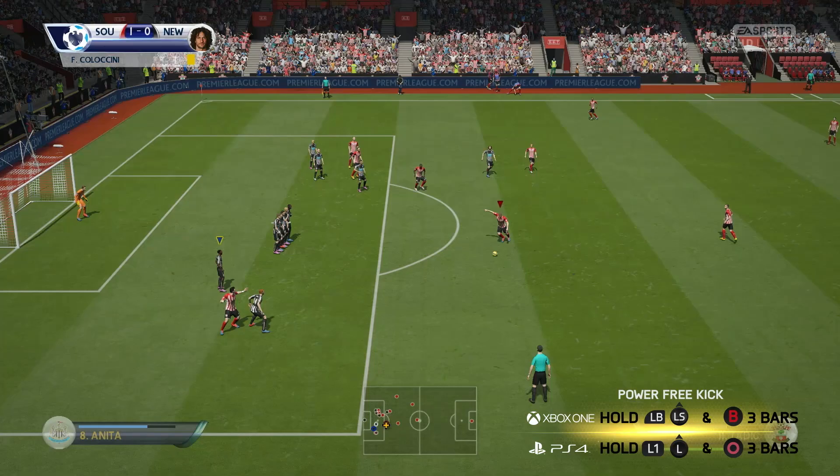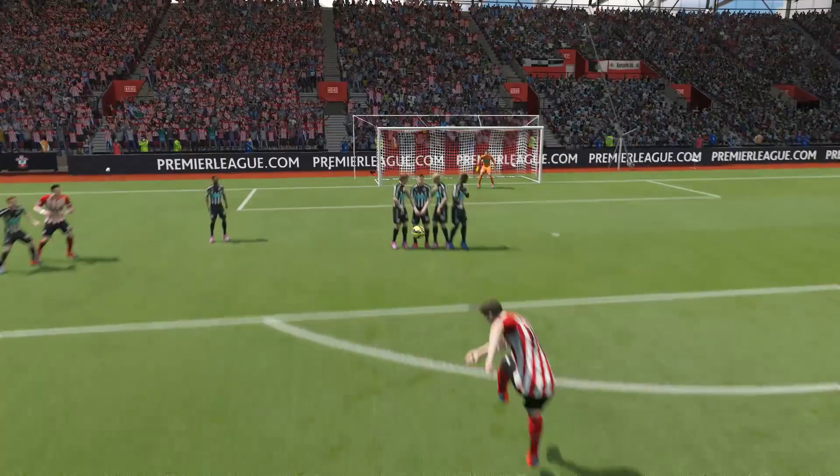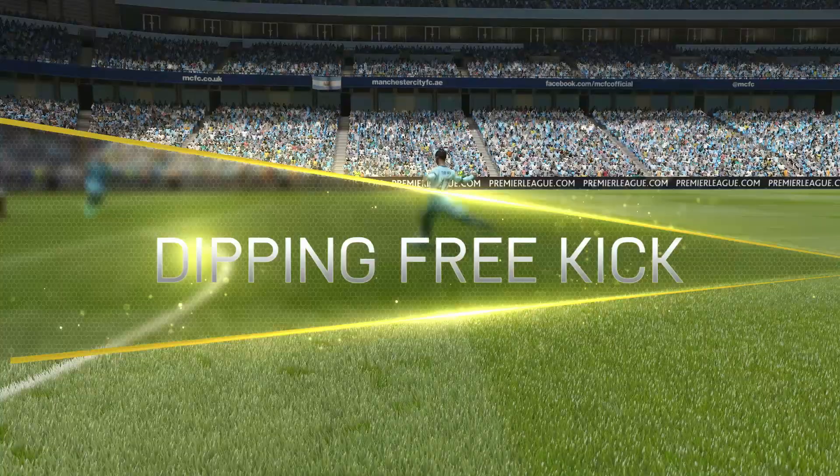Hold LB and push up on the left stick. Then hold B until you have three bars of power on the kick from 25 yards out, and more if further away. Aim towards the post or slightly inside. If the wall hasn't moved, use the last defender in the wall as a guide.